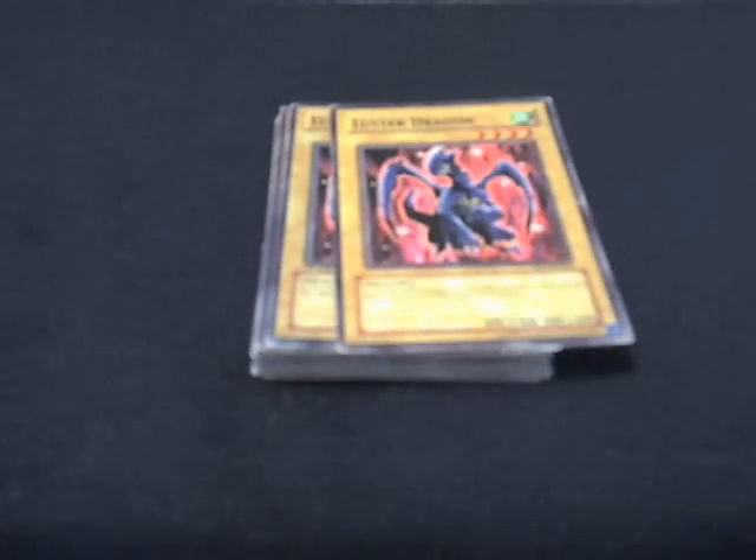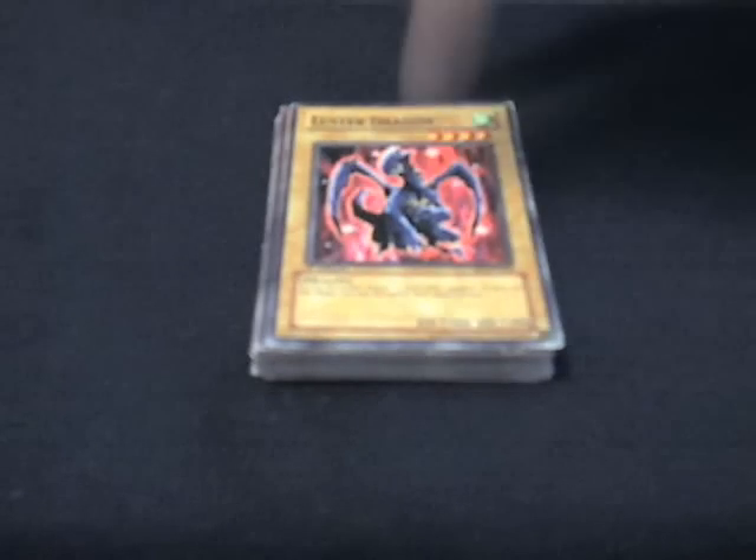Then I have two Luster Dragons, 1,900 attack, 4-star. They're just vanilla beat sticks used for Five-Headed Dragon. Now I have one Sangan — when he's destroyed, you take a 1,500 or less attack monster and add it to your hand. That could be Armed Dragon Level 3, Twin-Headed Behemoth, Masked Dragon, or any of those cards that help set up my combos.